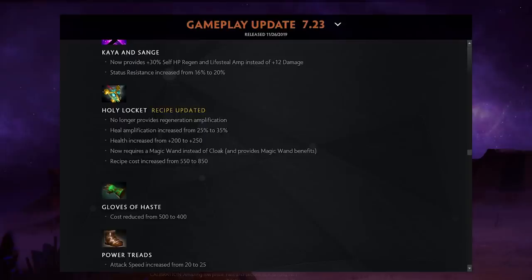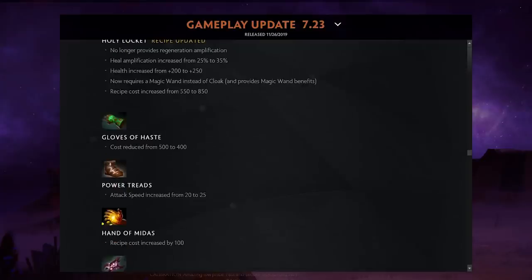Holy Locket got a weird change — no longer provides regeneration amplification, but heal amplification is up 10% to 35%. Health was increased from 200 to 250, and it now requires a Magic Wand instead of a Cloak, making it better for supports. I still don't think Holy Locket will be purchased much though — it lacks slow, control, or a purge disengage.